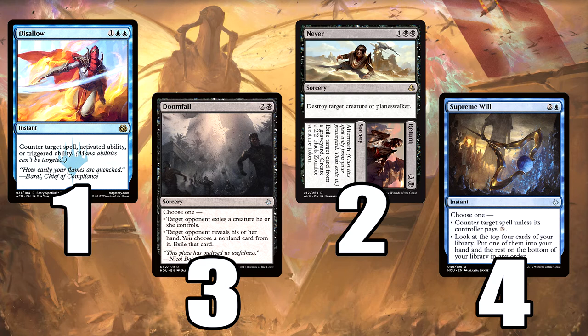Never is a destroy target creature or Planeswalker, and there are turns where you get to exile and put a 2/2 down. We've got two of them in the main, because there's a lot of Planeswalkers — especially in Team Orange — in the mainboard of decks I'm finding online now. Never is a three-mana destroy a Planeswalker. It's not Heroes' Downfall, but it's still a very good card.